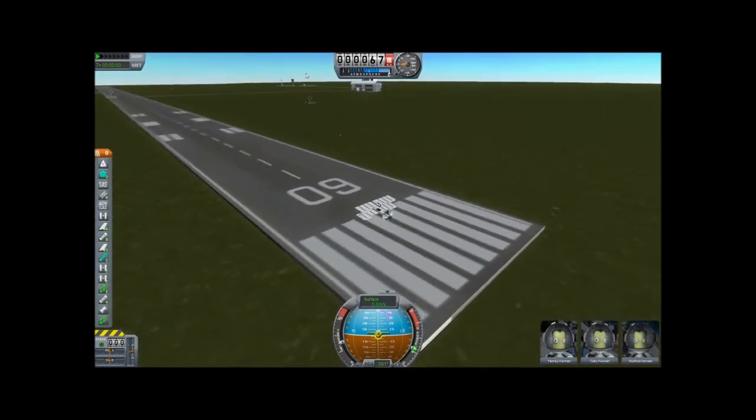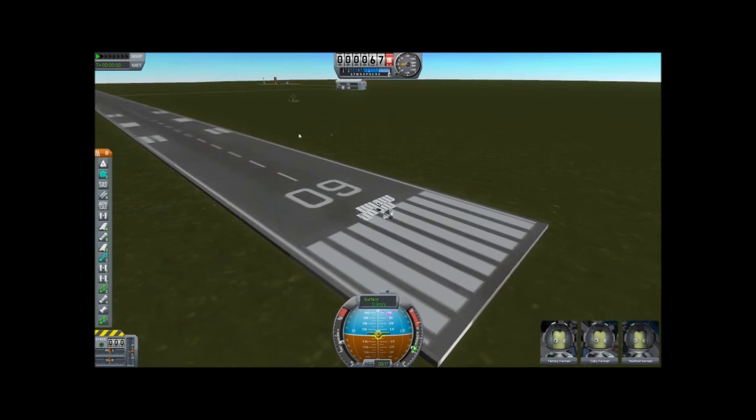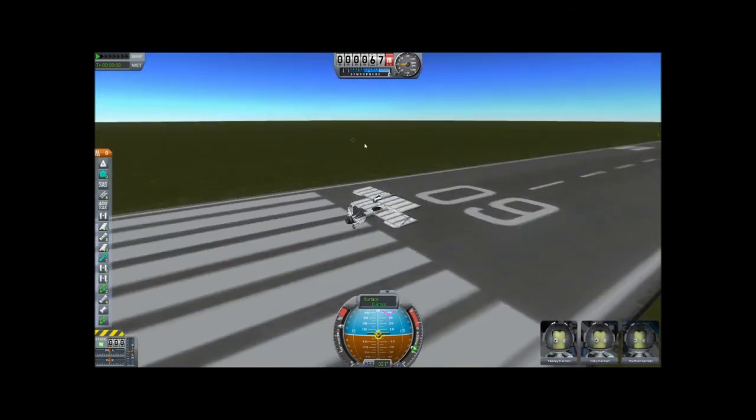Oh, what's going on there — looks weird. There's our launch tower for rockets, if we build rockets. Okay.